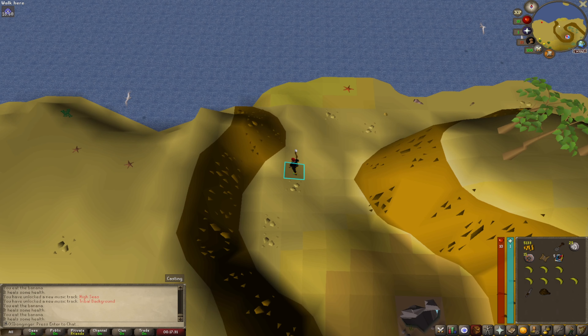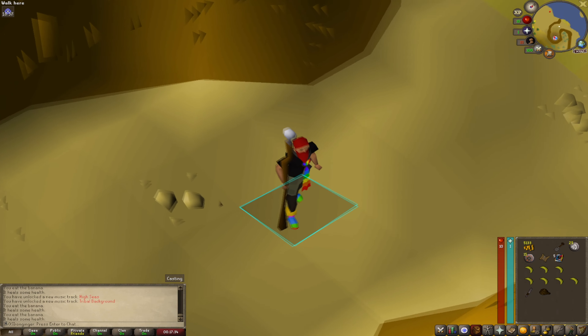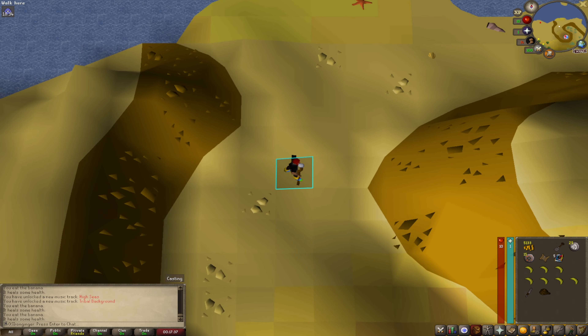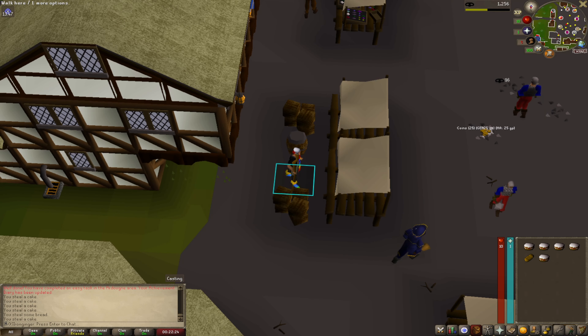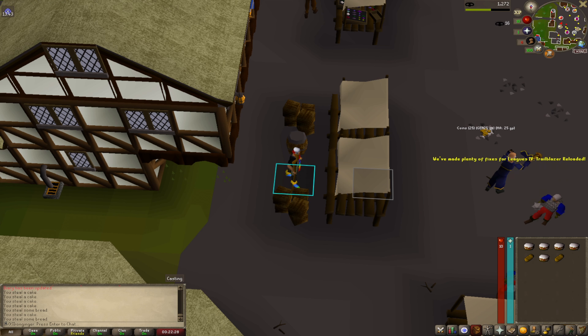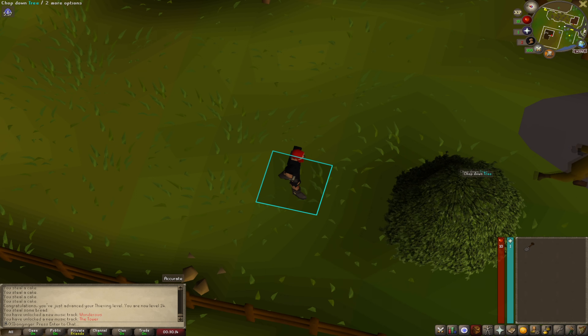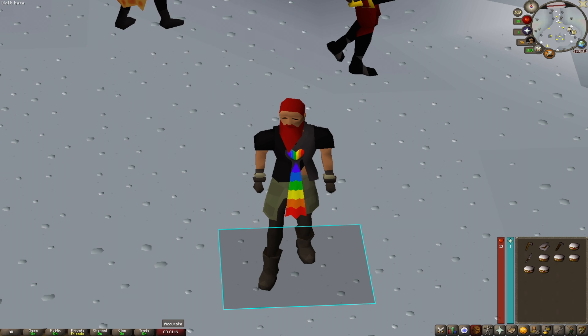Before we go to Kourend we actually need to get our warm clothing. We already have the scarf, and here is the clue on our trousers. Before we get our last few pieces of warm clothes, we're going to do some thieving to get some cakes for Wintertodt — the XP is decent too. My recording wasn't working but we got the last two pieces that we need, so now we'll head to Wintertodt.